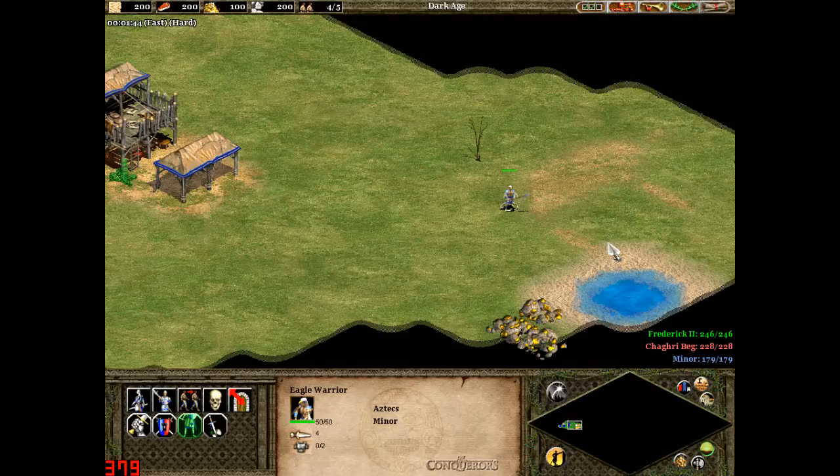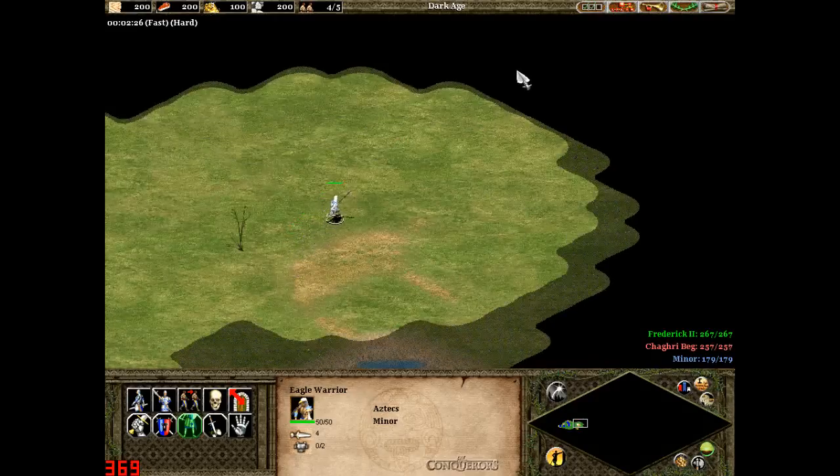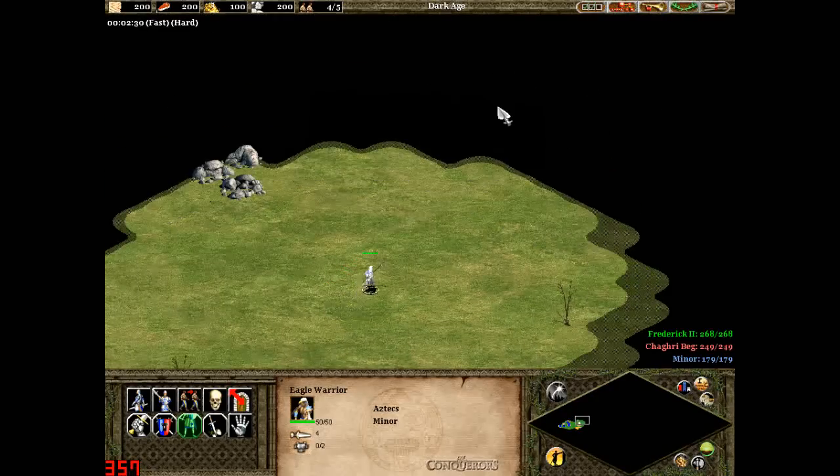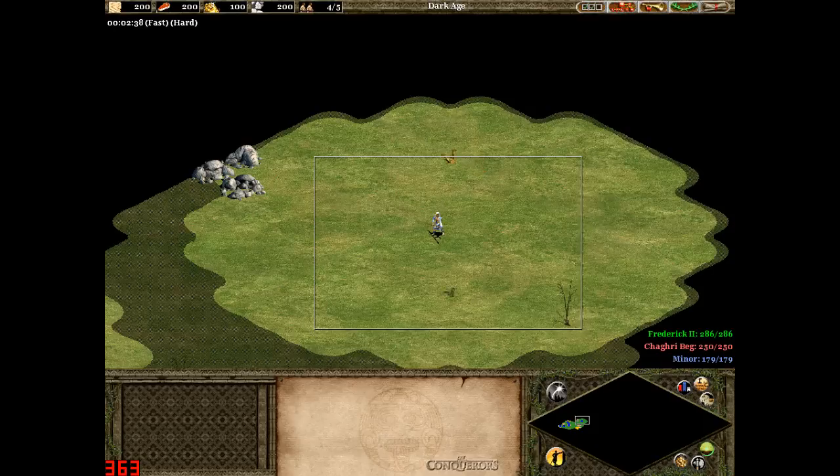Eagle Warriors have five more hit points, four more attack, and the same armour as a Scout Cavalry. They also move fast compared to Scout Cavalry's medium speed, and have a larger visibility range so they can see much further, which is quite useful early in the game.